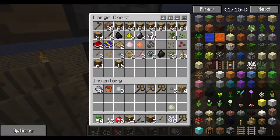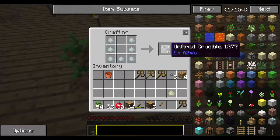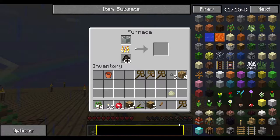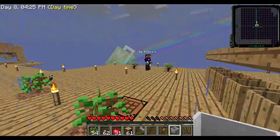So for the crucible we need four more of these porcelain clay pieces. Make a U shape and we have our unfired crucible. I'm not going to waste a whole charcoal — make some more charcoal from charcoal. All right, so we got our fired crucible.